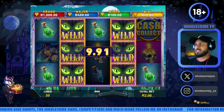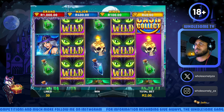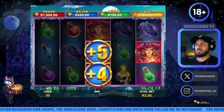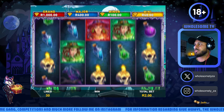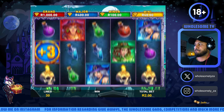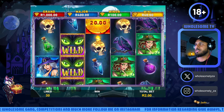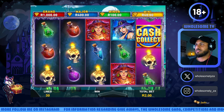Five of a kind! That means 15 bucks. How about a nice grand? I don't know what that means but surely we'll find out. Let's see how far we can take our 191 bucks. The Cash Collect only seems to show up when there's no cash — see what I'm saying?